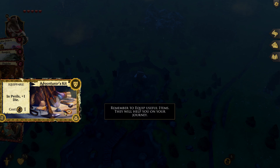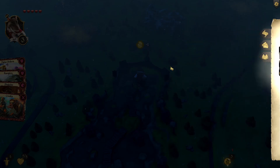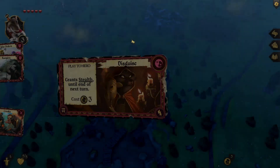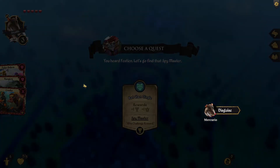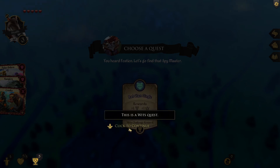Remember to equip useful items for your journey. This is your wits — it determines how many cards you can hold in your hand. This is a wits quest. I don't want to stop and rest without knowing where Thane is lurking. Use this gold to hire rangers and scout around Dunn Castle — that's where he was last seen.